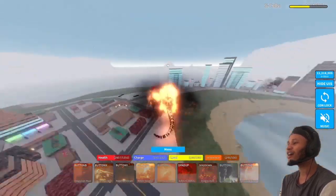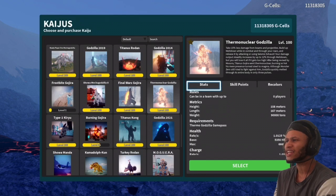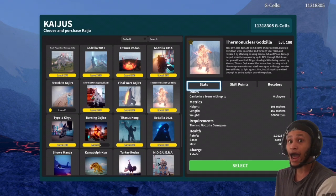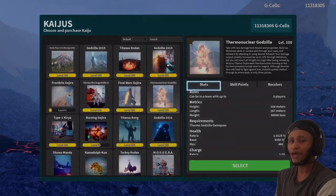All right, that is it for today! So that's pretty much the whole basics of using Thermonuclear Godzilla — with that pulse he does an insane 2000 damage, and I think it's about 1000 for those who don't have him maxed out yet. The only downfall is after you initiate the pulse you're kind of vulnerable, but it's all based on skill and reaction time. I hope you guys enjoyed today's video, have a happy Fourth, and I'll see you guys next time — peace!